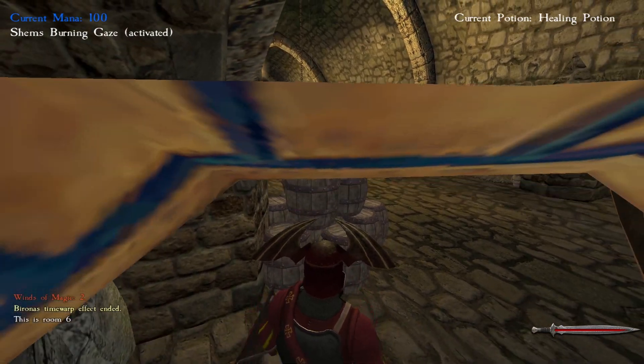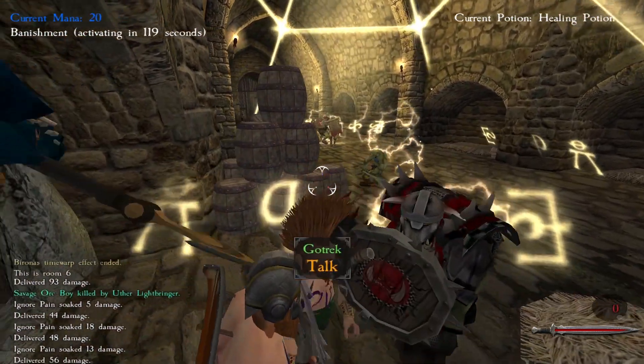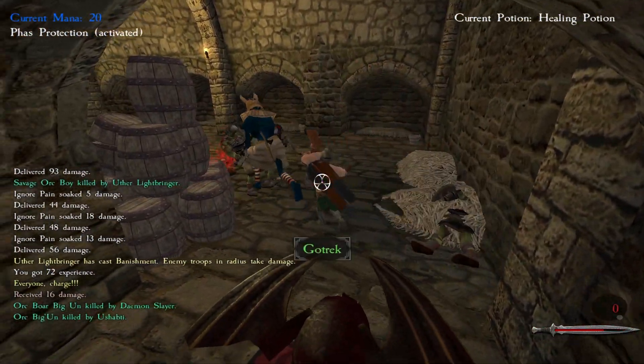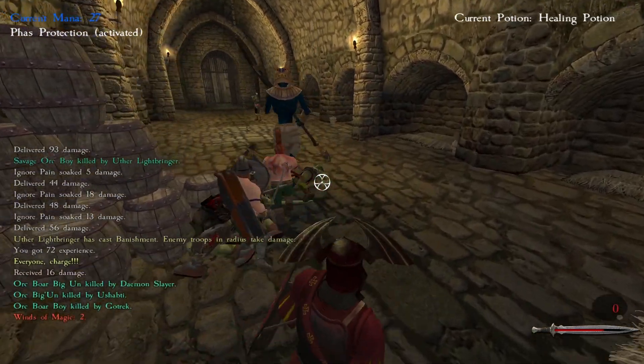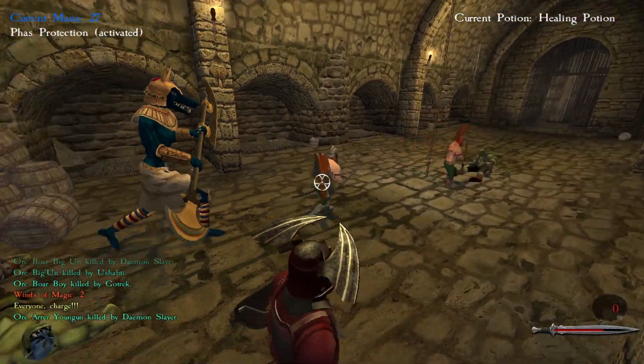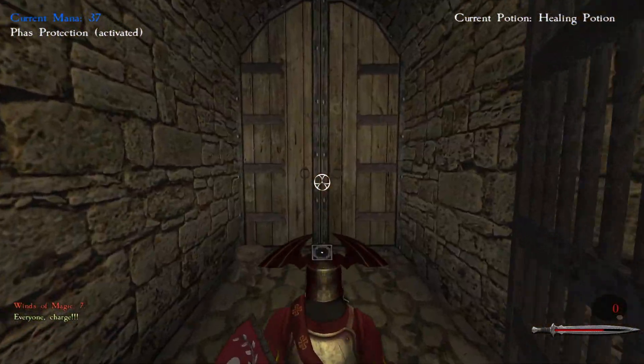I'm going to banish right away. It did hit a few of those guys — I should have maybe used speed of light. We're okay for now. Get that guy, attack him. He got another hit off but we're fine. Is that it for this room? That'd be amazing if it is — yeah, that's it. Nice.